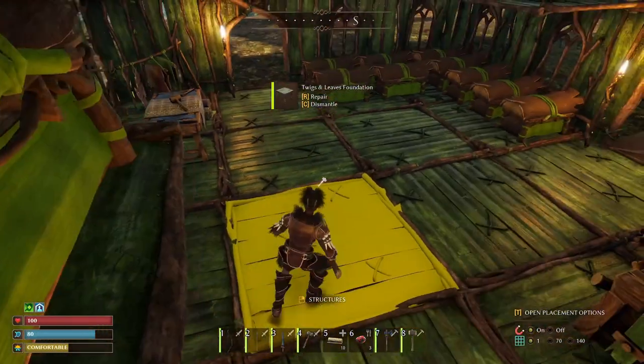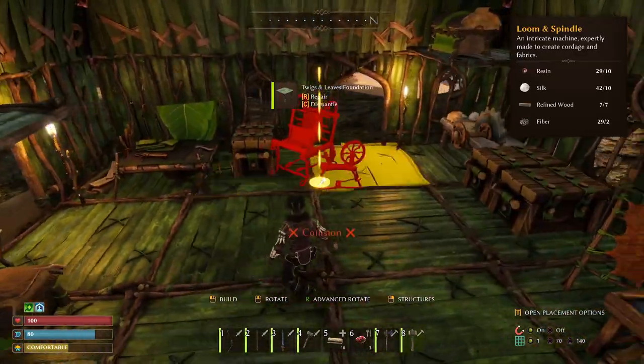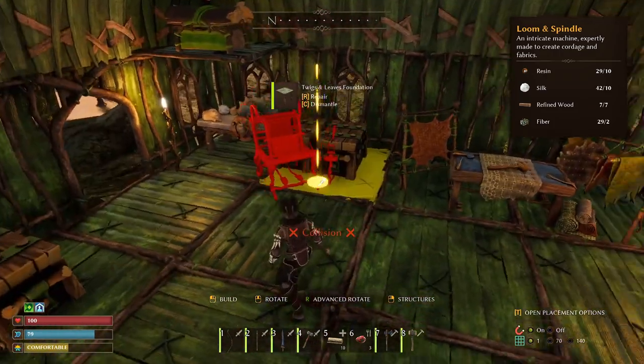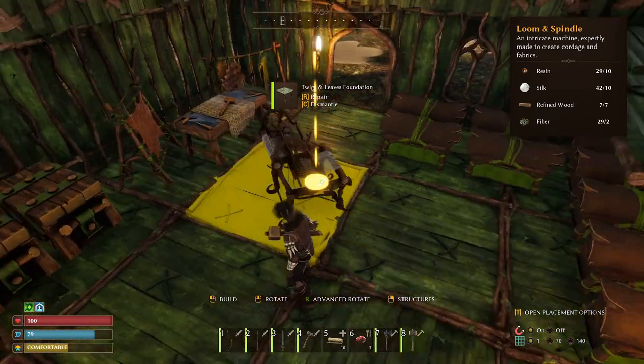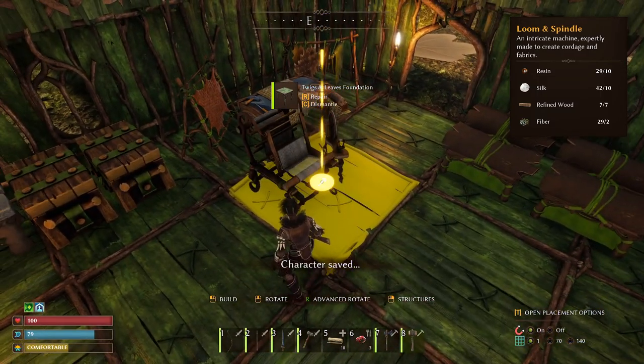We need more refined wood - let's make some and see if that's enough. Look at the loom - it's not that big, look how cute that is! We are desperately needing some space though. Let's just put it down here for now.